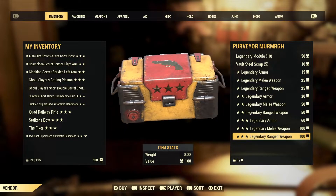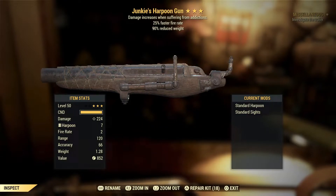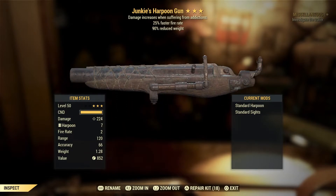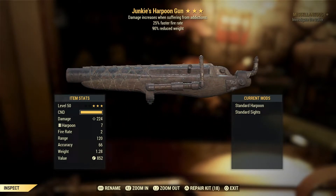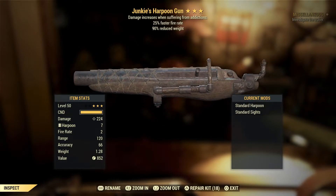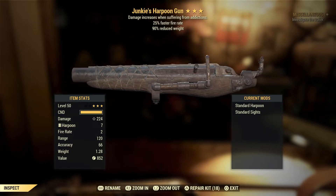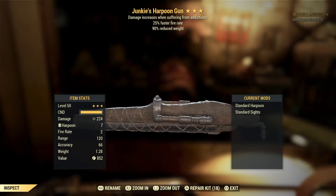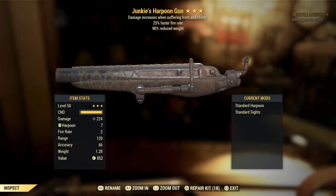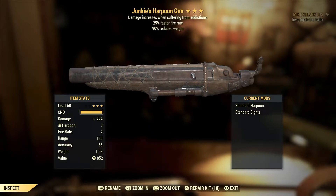We're halfway through, five more to open up. Hopefully we get another Fixer or Handmade. Here we go — Harpoon Gun, that's just back to normality. The plus side is it's 90% reduced weight so I can keep it in the stash — it's only weighing in at 1.28 pounds. Damage increase when suffering from addictions — I am a Junkies build so I could use it, but I highly doubt I ever will. I already have a Junkies Gatling rifle I use when fighting the queen.